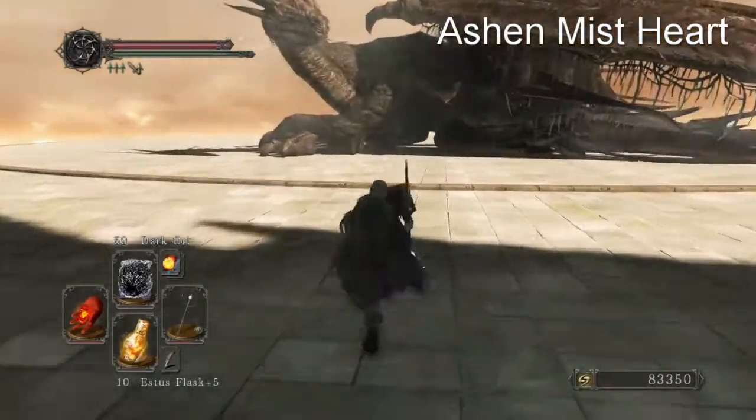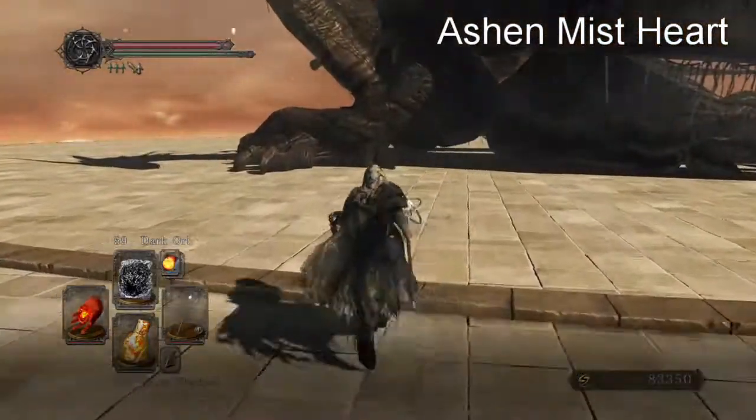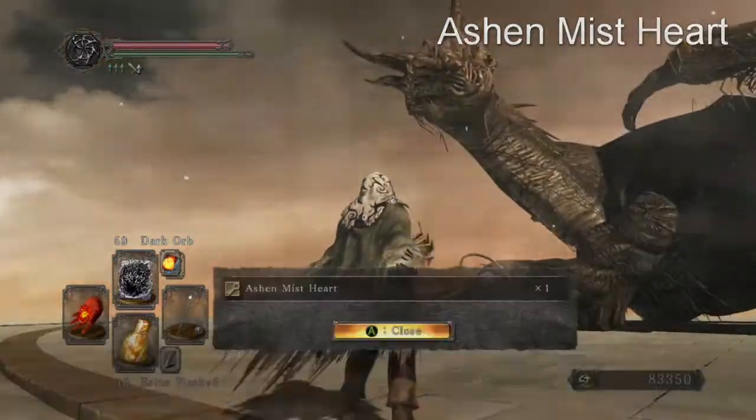The first thing we're going to do is head to the top of Dragon Aerie and get the Ashen Mist Heart from the Ancient Dragon.